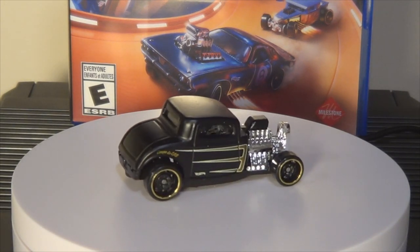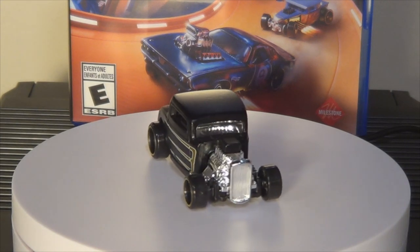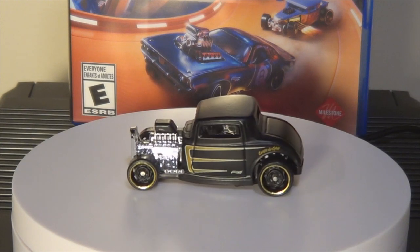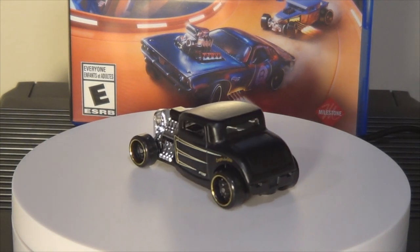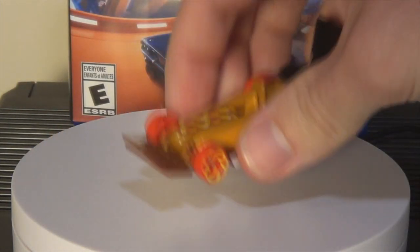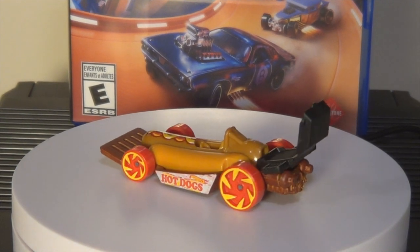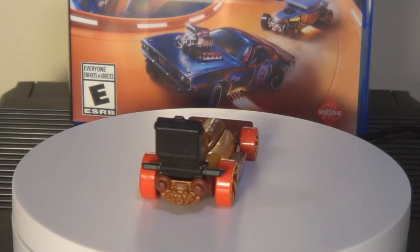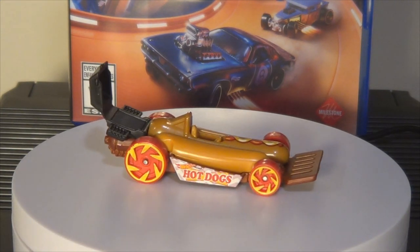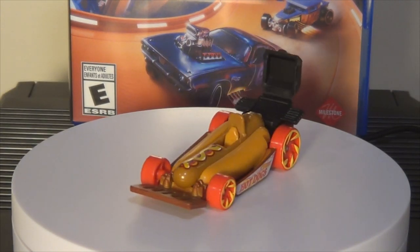That's it for those. We should probably just get the rest of the gimmick cars out of the way, then we'll get to the entertainment stuff and the other Super Treasure Hunts and the secret cars. Straight Wiener — it's a hot dog. It's kind of charming though — it's got the little grill in the back and the spatula for a bumper. It's creative; I'll give it a pass. It's not ugly. Not super ugly at least.